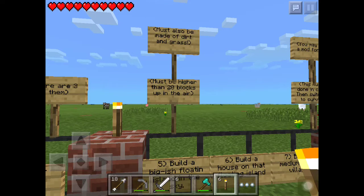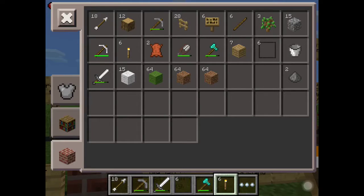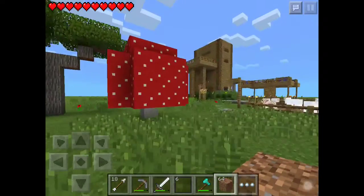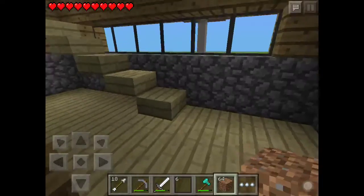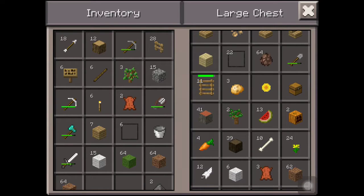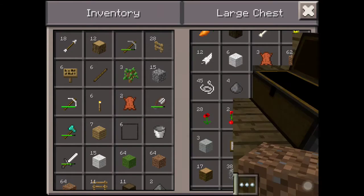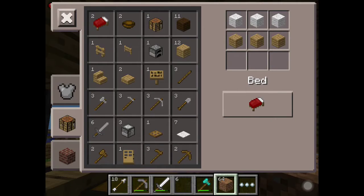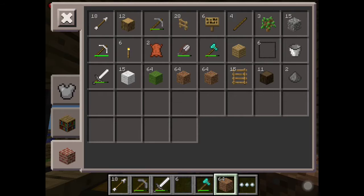I guess you have to get dirt and grass — lots of dirt — to do that. So let's make a floating island in the sky that has to be at least 20 blocks high. I have to do a little bit of hacking in this series — those eggs in there are needed for the map. Let me grab some ladders. It has to be 20 ladders, that's a lot. Let's get some wood and craft them into ladders.